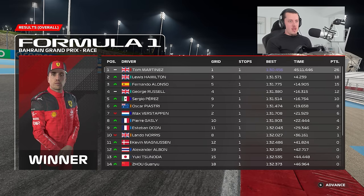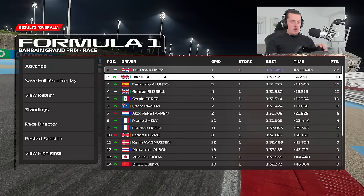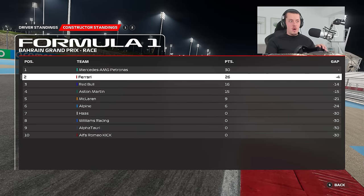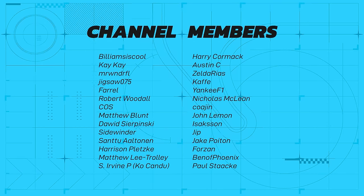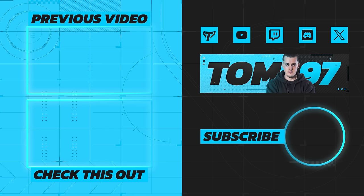Season opener in the books — job done. A very smooth race and smooth weekend overall: pole, fastest lap, and race win. We didn't quite get the Grand Chelem leading every single lap, but we'll take it. It's a decent points haul. The big story is Mercedes — they snuck under the radar and came away with 30 points overall, so they're actually the constructors' leaders heading out of round one. Leclerc finished in P16 — a disappointing race from him. In the constructors we're second, four points behind Mercedes, with Red Bull ten adrift. Good start — like, subscribe, we go to round two!